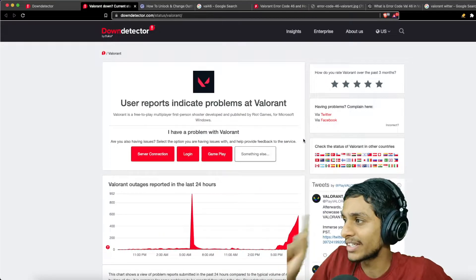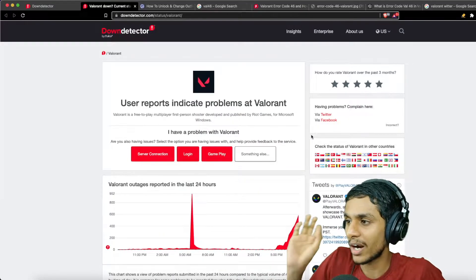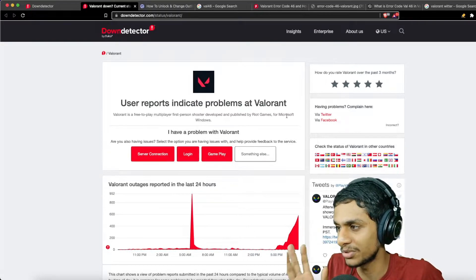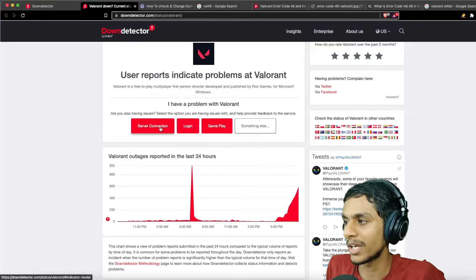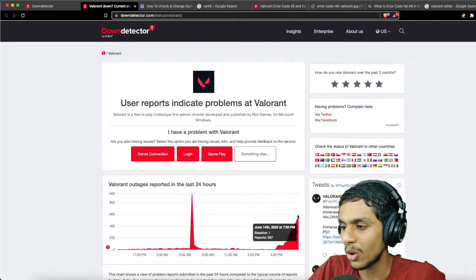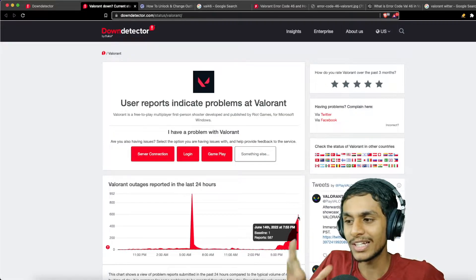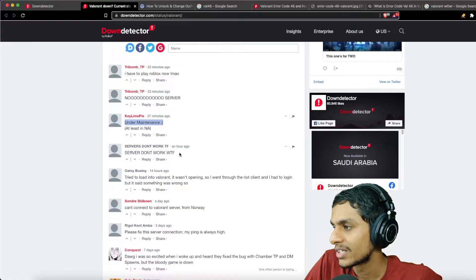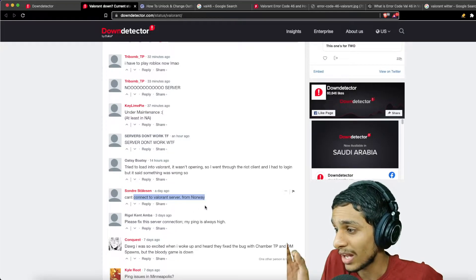So without further ado, let's get started. Apparently I can see on the Down Detector there are many people reporting that Valorant is having some issues. The issues include problems with server connection, and right now we have got lots of outage reports basically saying that Valorant servers are down, the server is under maintenance, the server doesn't work, and can't connect to the Valorant server.